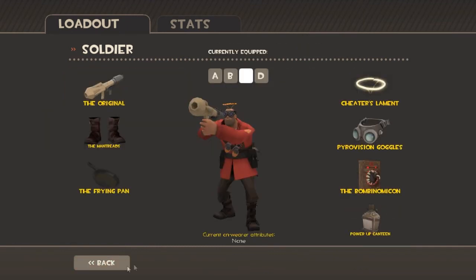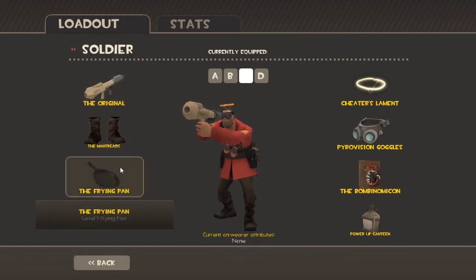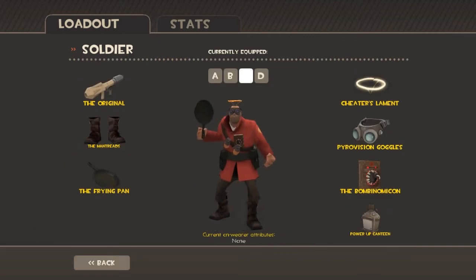The Original, Quick Launcher, the Mantreads with the amazing stats that they come with. The Frying Pan makes you look like a badass.